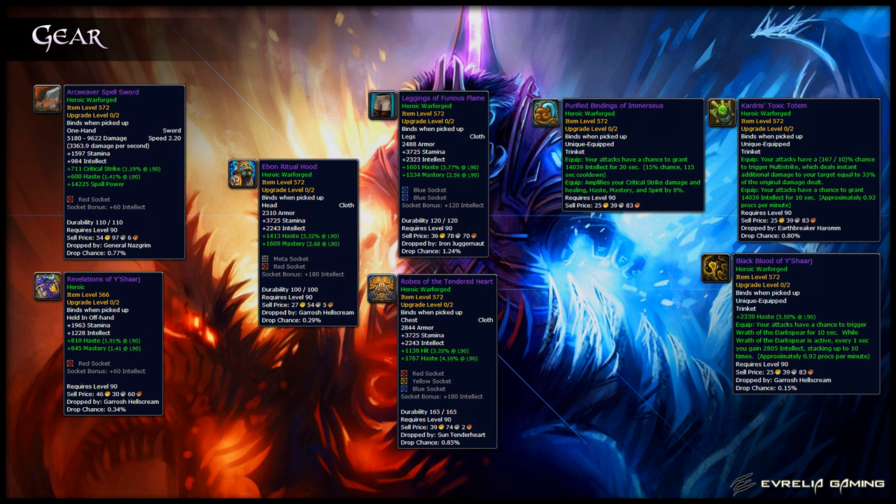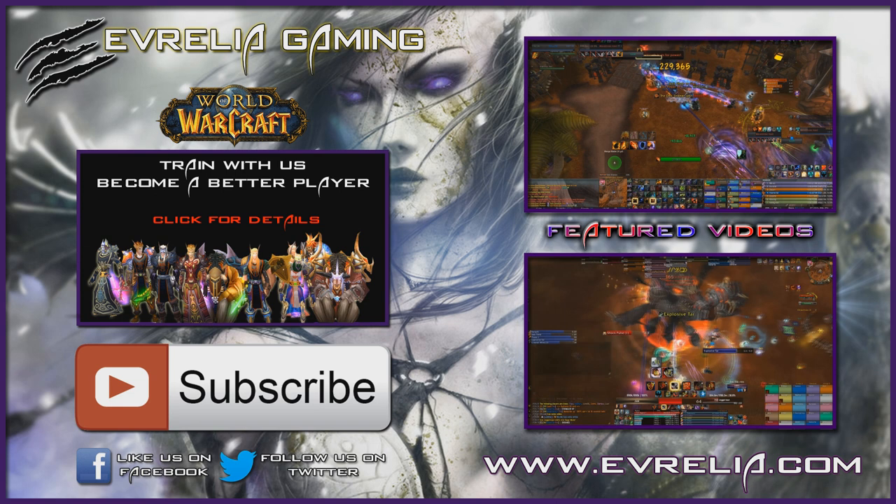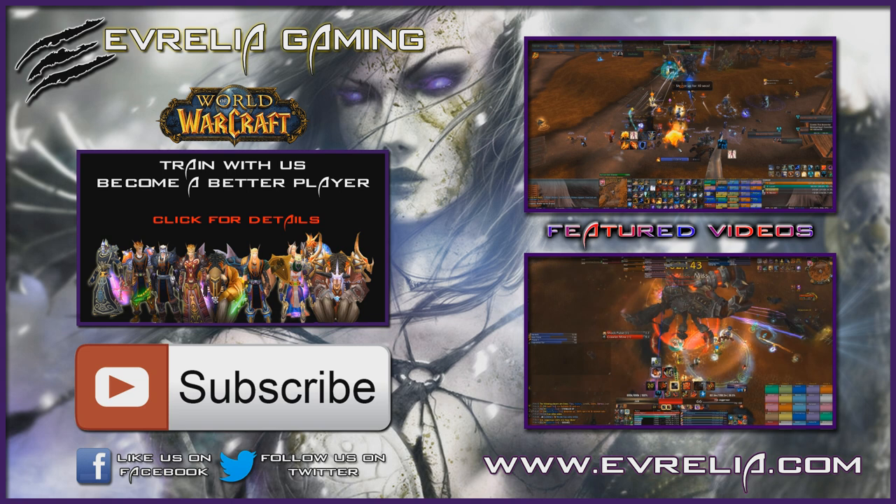Finally, your gear decisions. You should select gear based upon it having your key stats: Haste and Mastery. The gear shown on screen now shouldn't completely decide what gear you pick up, but is a good point to aim for. In terms of trinkets, the Immersius Trinket and Kardris' Toxic Totem are great for Frost and should be the ones you aim for, but the Garrosh Trinket is also fairly decent and is a viable alternative if you can't get both of these. Thanks very much for watching this guide — if you have any comments or suggestions, post them below or email us, and if you're interested in being coached by a top Frost Mage, click on screen for more information.